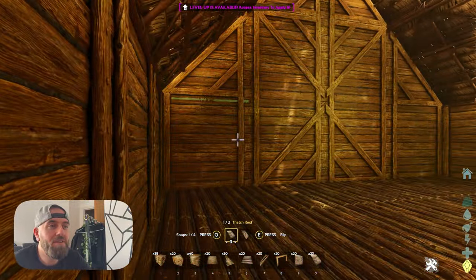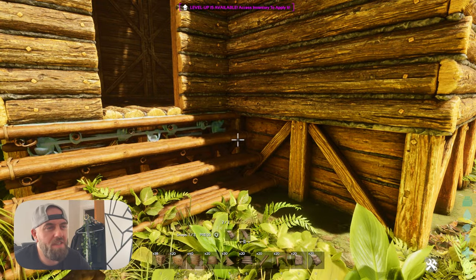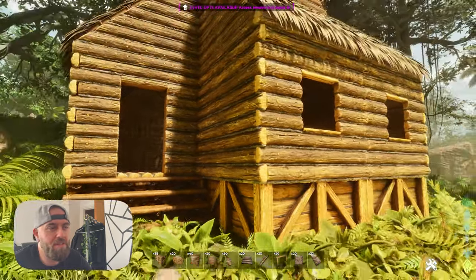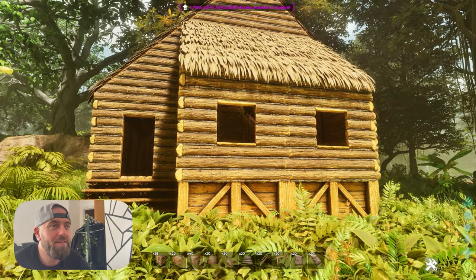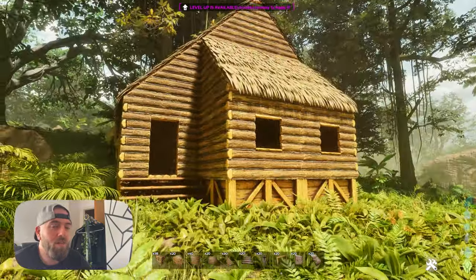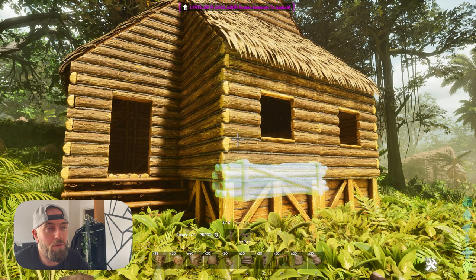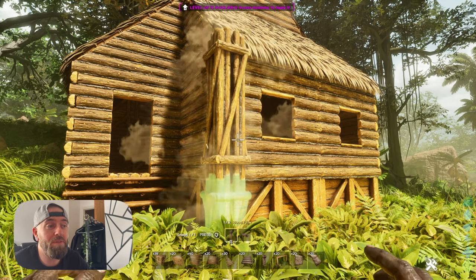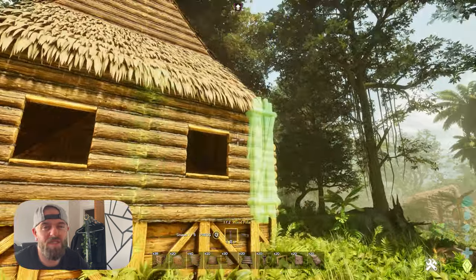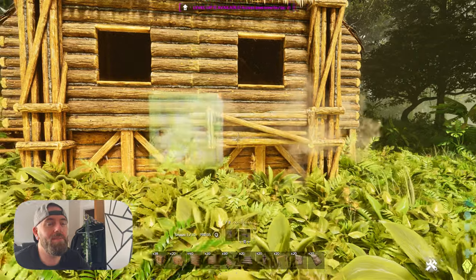Add thatched stairs to the door - your choice of stairs, but thatched looks nice. It's a good little starter base. Now it's time for wooden pillars. This is purely for aesthetics - you can do them vertical or horizontal, and I'm going to do both, going around the entire building. It just adds a bit of extra flair to the base. Just don't put them in the doorway because it'll make it awkward to get in.